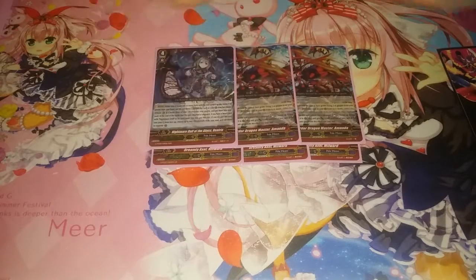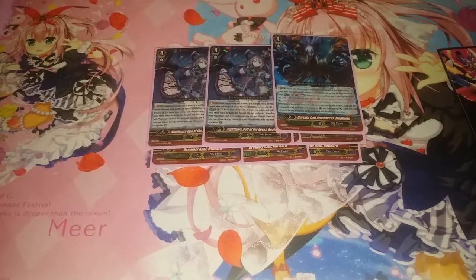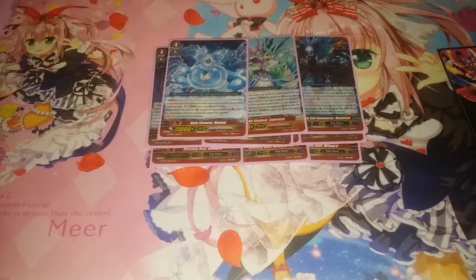We then have two Ardor Dragon Master Amanda, two Nightmare Doll of the Abyss Beatrix, one Curtain Call Announcer Mephisto, and for utility one Air Element Sea Breeze and one Rain Element Maddew. And that's the G units.